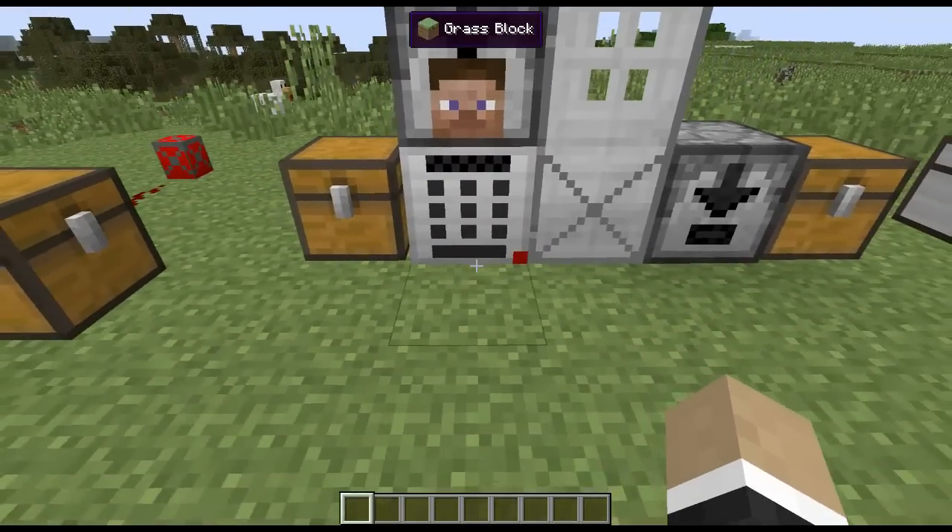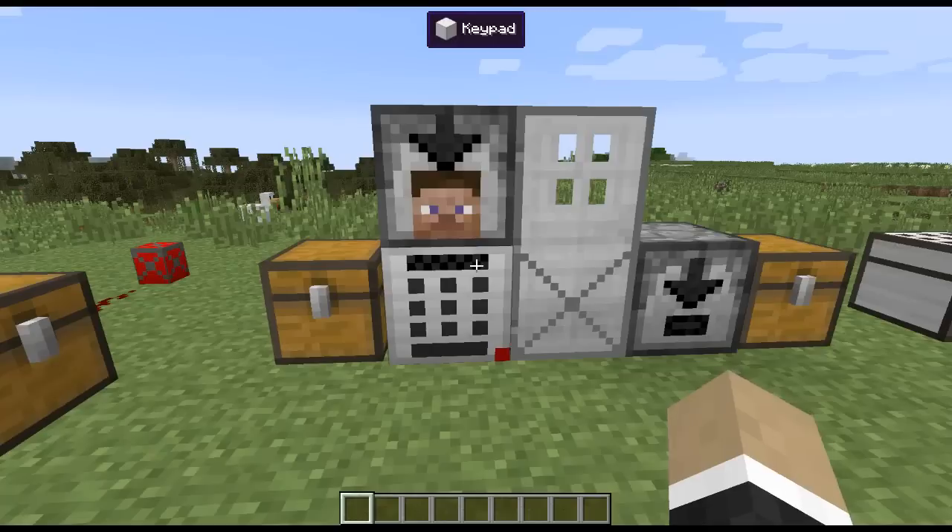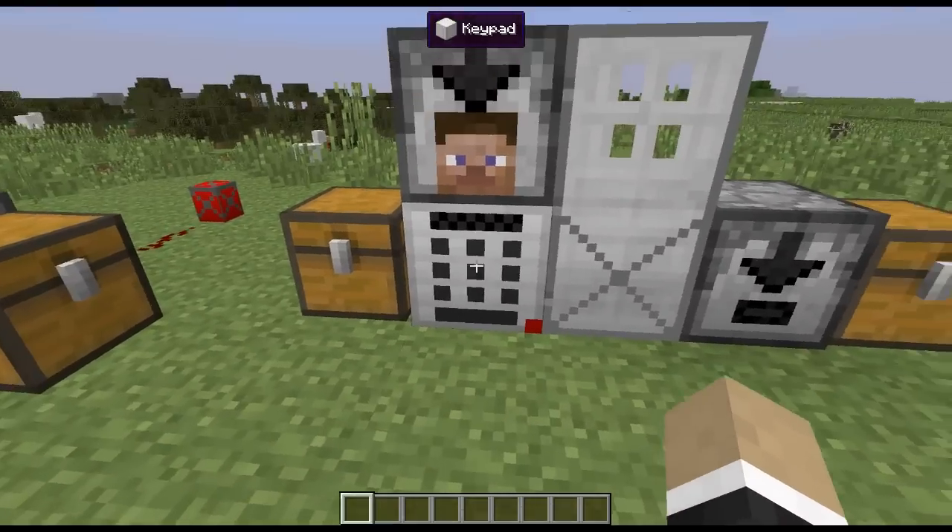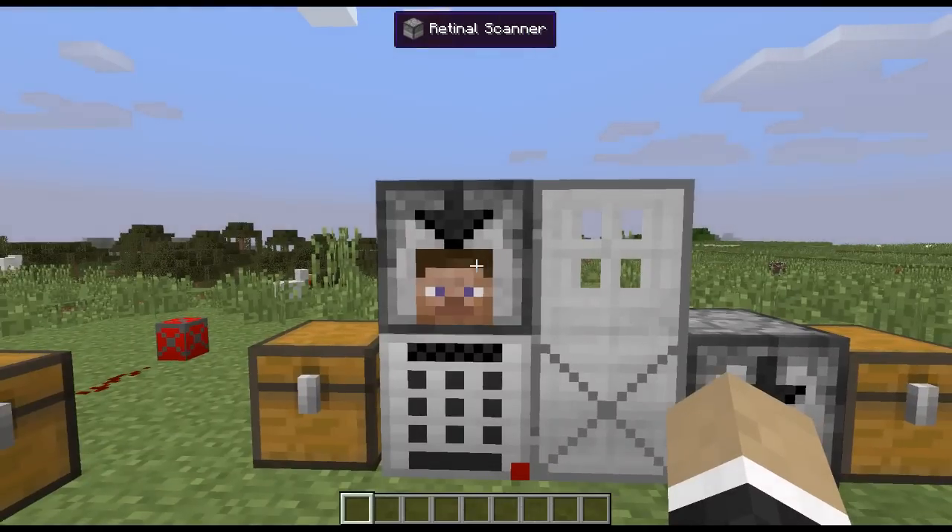The door stays open for a couple seconds and then closes automatically. It essentially just emits a redstone signal — I have a door next to it. If I enter something incorrectly, nothing happens and I just have to escape and retry. That's the keypad.